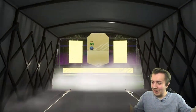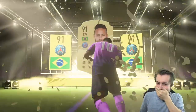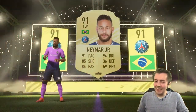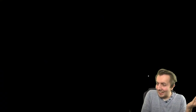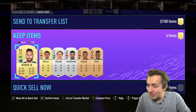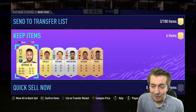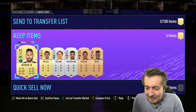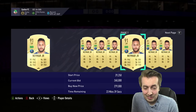Another walkout — it's good fodder at least. We just packed Neymar! Are you serious?! Let's go — we just packed Neymar, he's tradable as well! Oh my god. I mean he's only — he's worth 250k. Let's go! I'm just gonna sell him because I probably do need the coins.